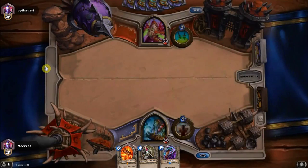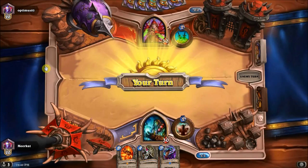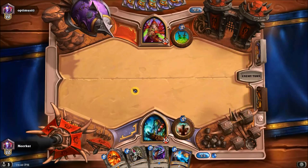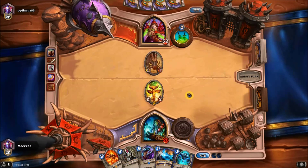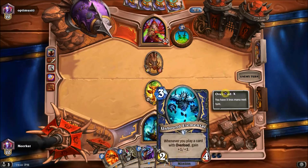How does the Senjin Shieldmaster save me? Because we are playing against a very aggressive style rogue, I drop down the Senjin Shieldmaster and since he doesn't use a removal card to get rid of it, he ends up having to trade a couple of his charge cards with it. That in turn fizzles out his rush and I'm able to pull on a win towards the middle of the game.